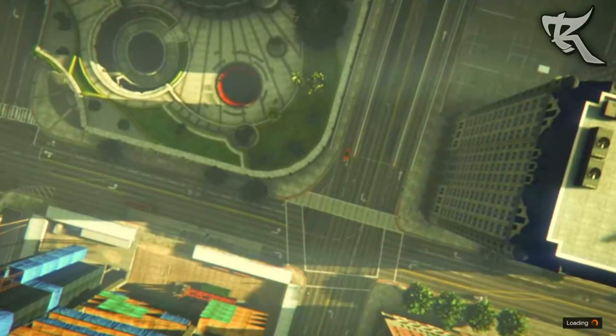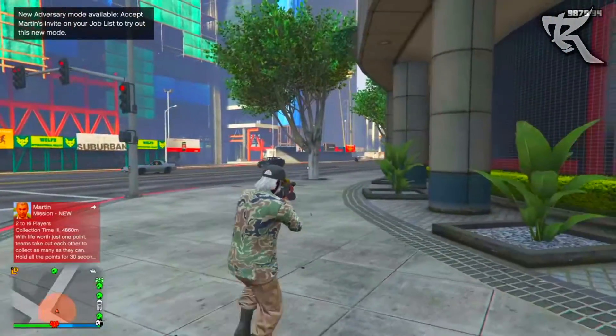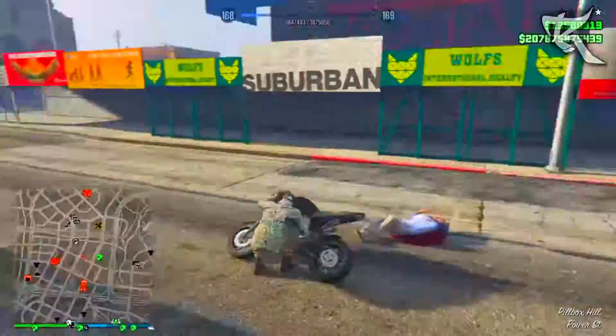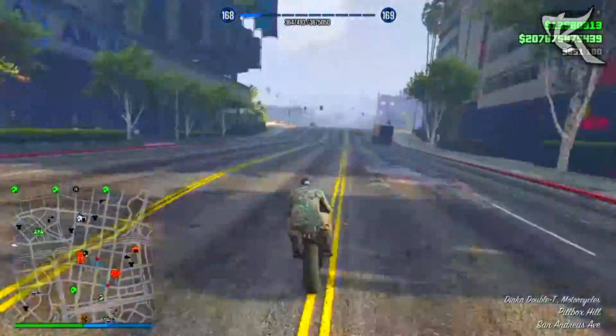After you quit, you will notice you will have this outfit on. Wait a couple of seconds, then go to CEO Management, then Style, and change back to None. After that, make your way over to any clothing store on the map.